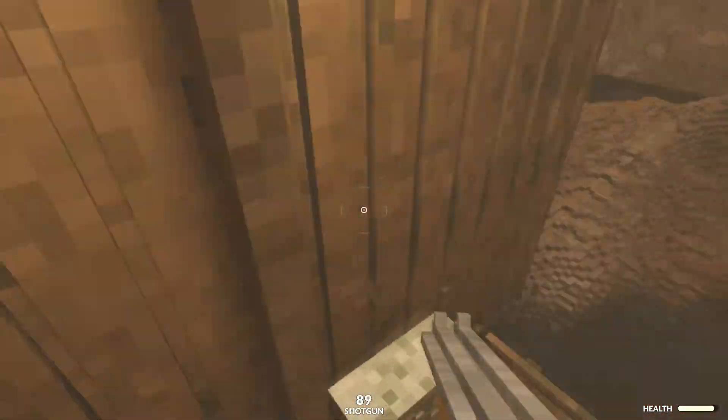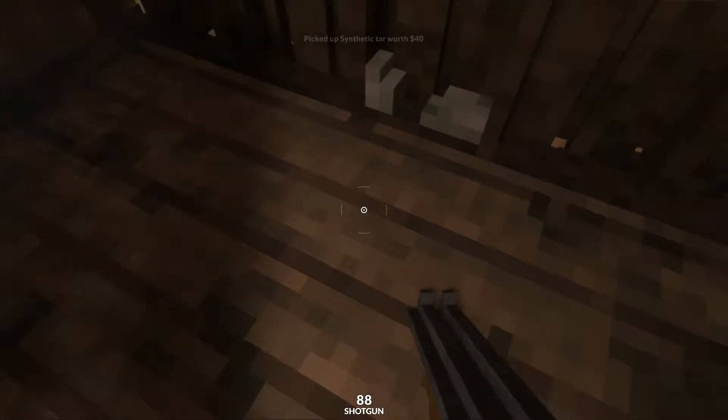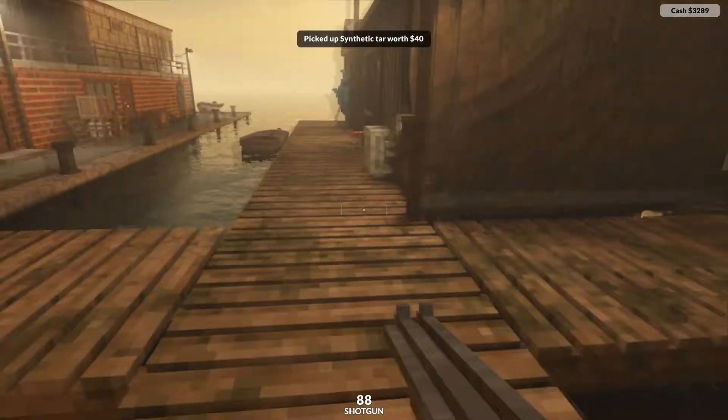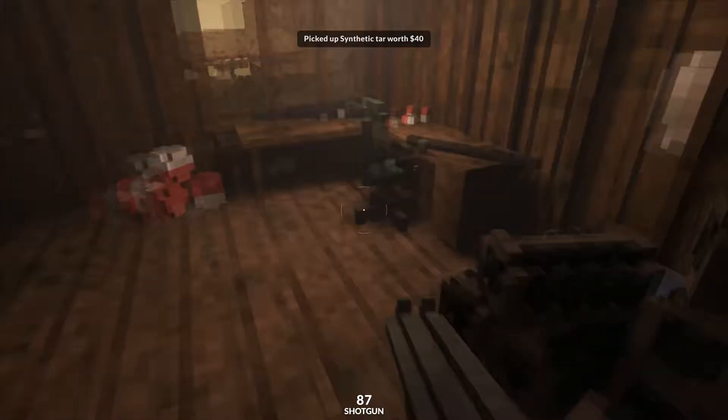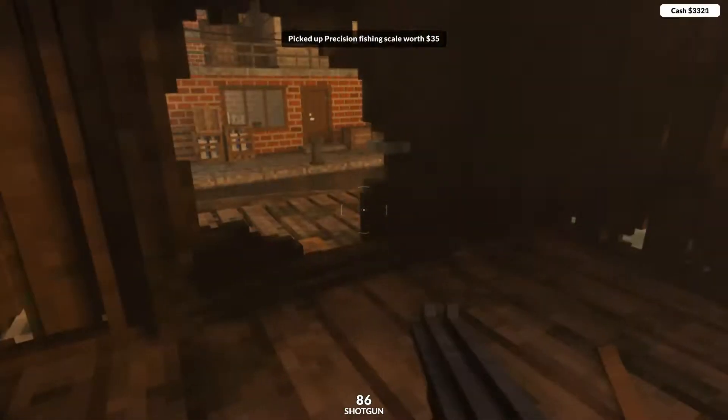Now we've done that, we're gonna jump down on top of the roof of the cabin here. Inside here underneath the boat we'll find ourselves some tar. Let's go to the next cabin down — we'll find ourselves some fishing gear, and inside the third one underneath the boat once again we'll find ourselves some fishing scales.